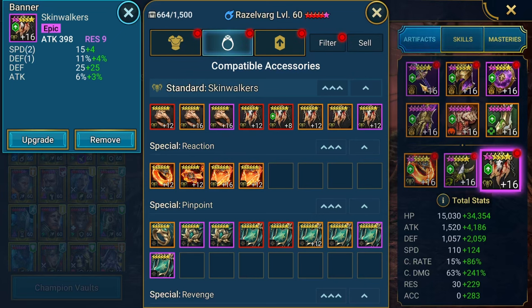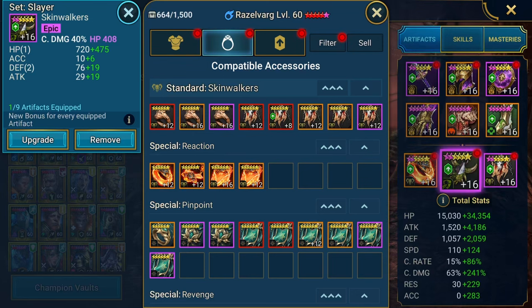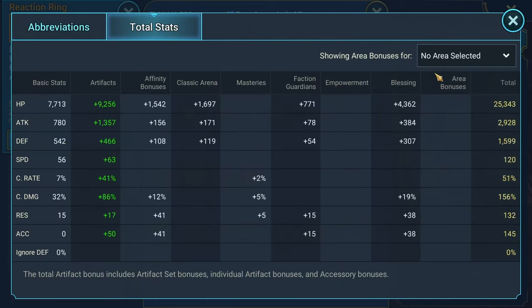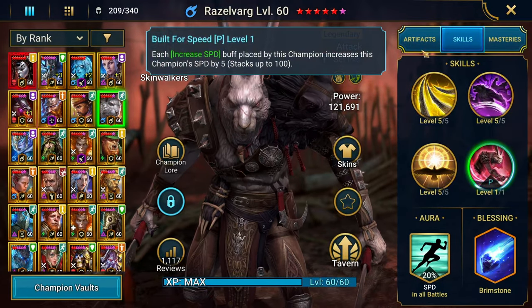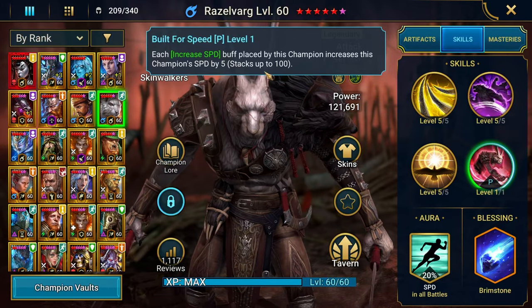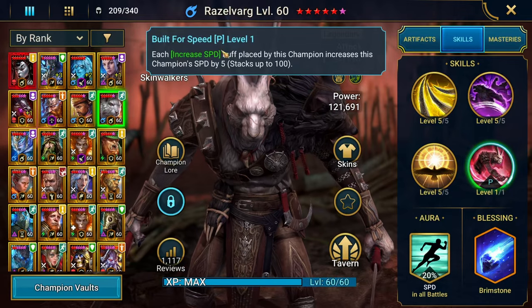I haven't fully optimized his gear yet since I don't have the resources. His total stats are about 50k HP, 5,700 attack, 234 speed, 100% crit rate, 304% crit damage, 250 resistance, and 280 accuracy. When in Hydra, those will be the true stats, plus with Razzelvarg in the lead for another 20% speed — more speed equals more damage from him. He's just the energizer bunny that keeps going faster and faster, and his passive means he's going up to 100 points even faster than what you see here.